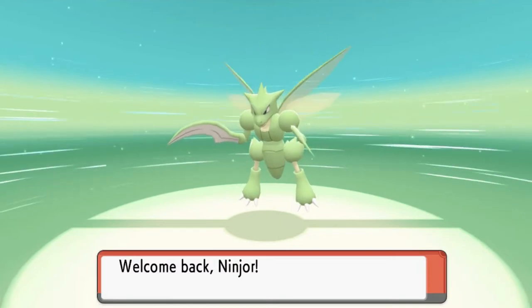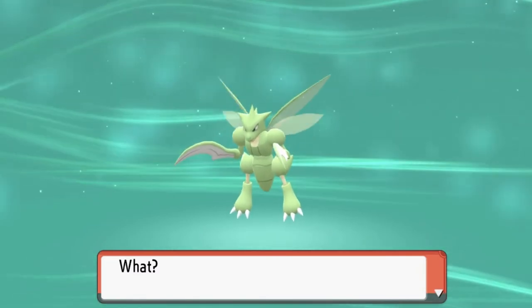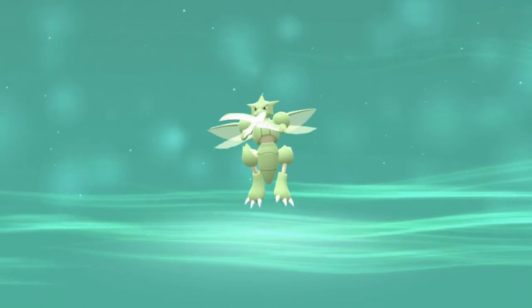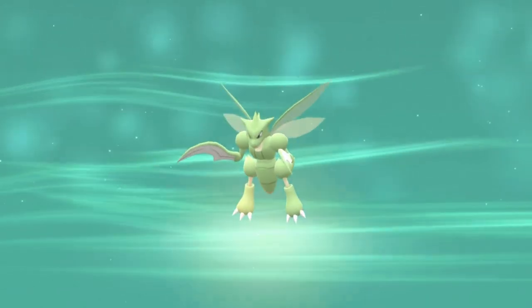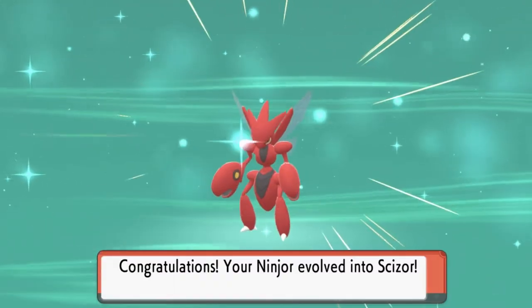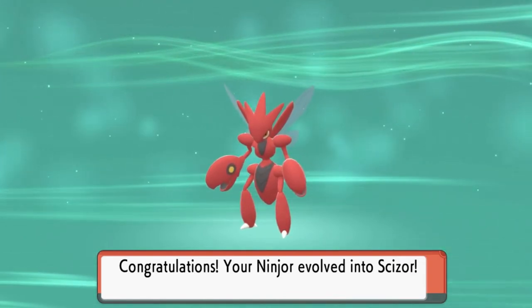Here comes another evolution — our good old buddy Ninjor. Look at that, a good evolution — and this Pokémon is great for the Pokédex right here. As you can see, Ninjor evolved into a Scizor!